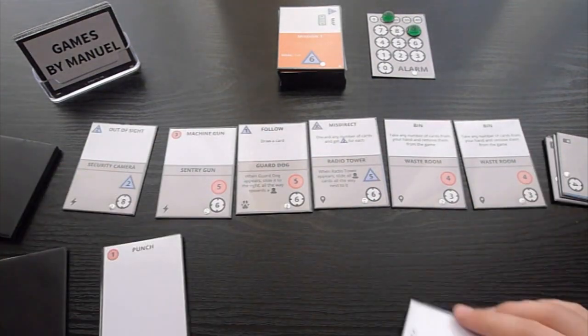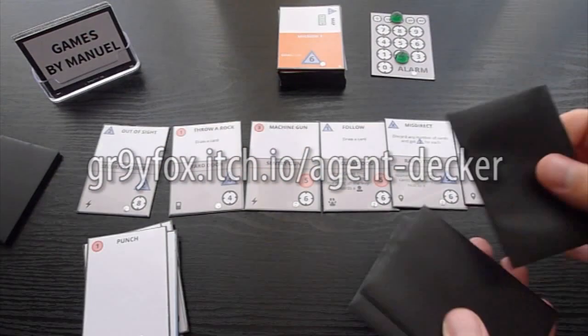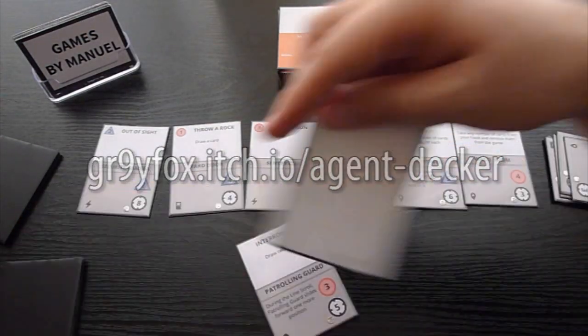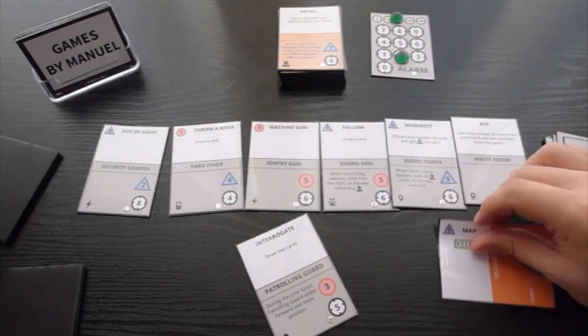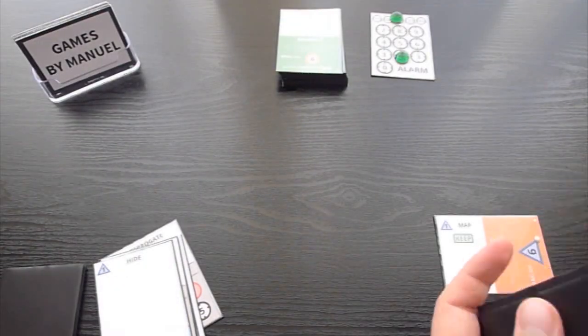Where can I get this, you ask? Great question! You can get the cards and rulebook for free at the following link. You can also read about the game's design at its contest thread or on my website. So good luck Agent, and don't forget to have fun!